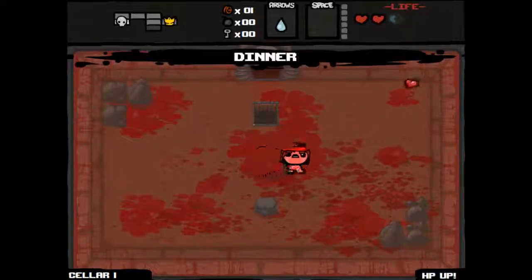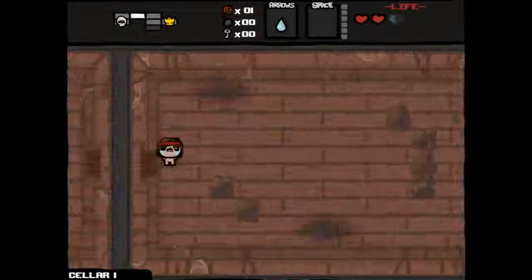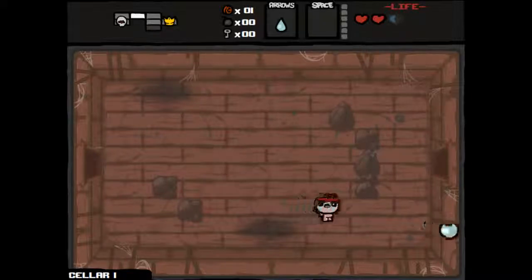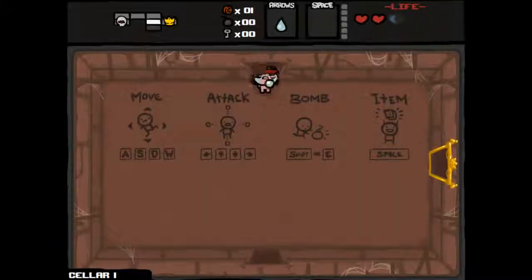We got a health HP up. Let's explore the floor just a little bit more — we might find something useful. I know we don't have any keys so we can't go to the shop, plus we don't have enough money anyway, but maybe we'll find a key for the next floor.